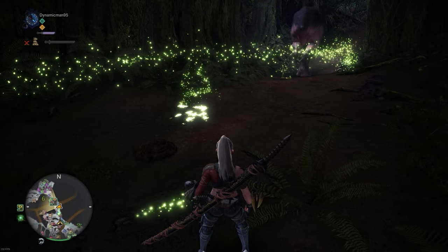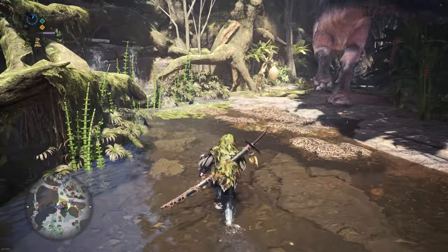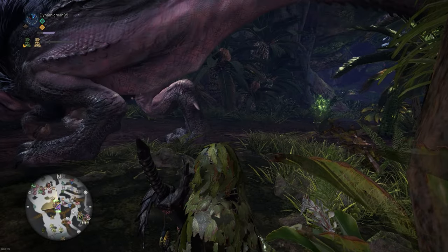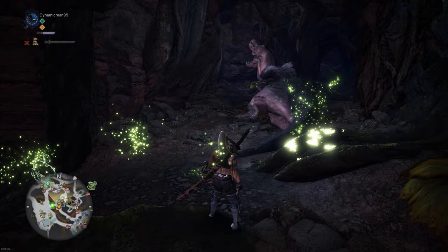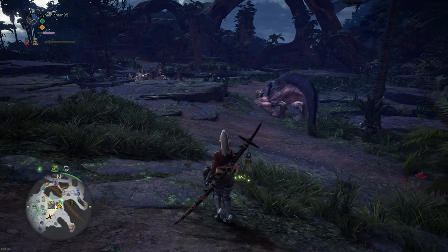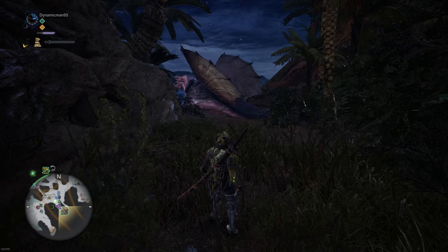Speaking of dung, if you've ever wondered where those big piles come from, well look no further. If you follow some large monsters around the map, eventually you can see them poo. This actually took me a really long time to get on camera as the monsters' behaviour in Monster Hunter World is so detailed. You can observe them doing all sorts of things — from napping, stalking their prey, marking their scent, or even just chilling about. So I spent a good half hour following this Anjanath around just so you guys can see it poo.